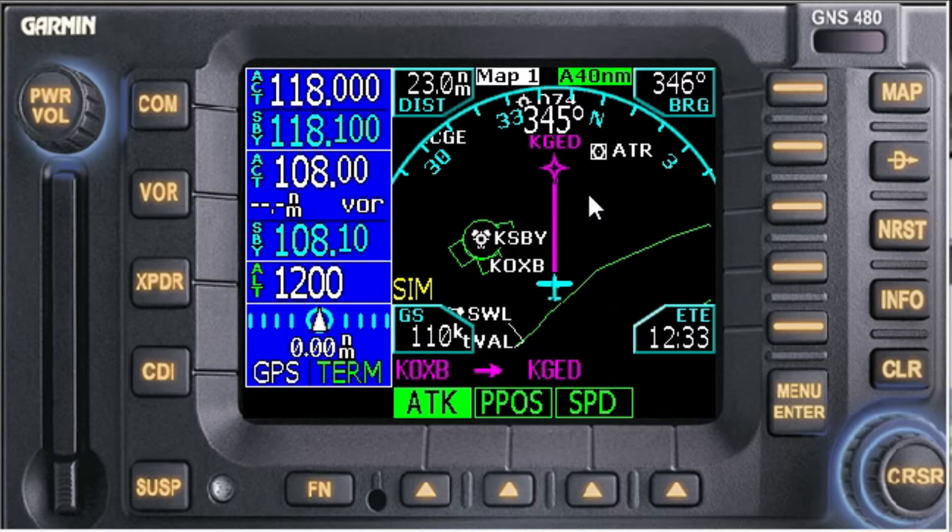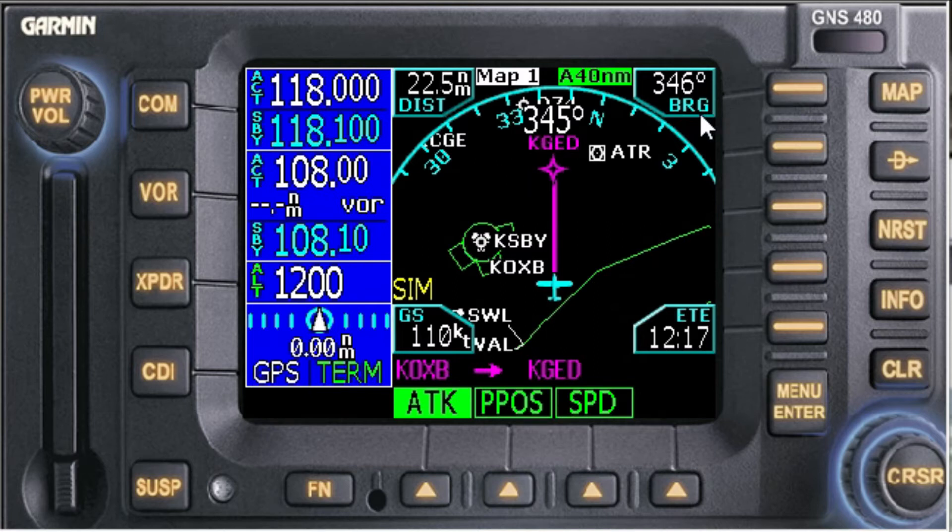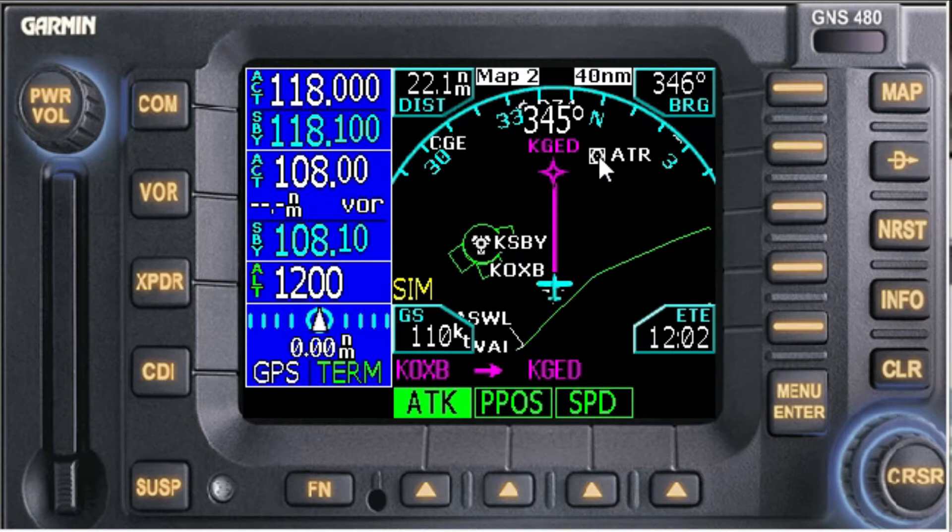We're on our way to Delaware Coastal, Georgetown, Gulf Echo Delta. As we're making this flight in instrument conditions, ATC tells us there's an issue at Delaware Coastal. We really want to get there, so they're going to put us in a hold — but they don't want to put us in an easy hold off one of the approach plates for runway 4 or 22. They want to put us in a hold 10 miles south on the 180 radial for Waterloo, Alpha Tango Romeo.